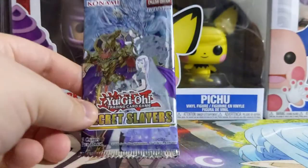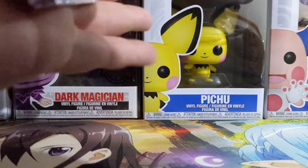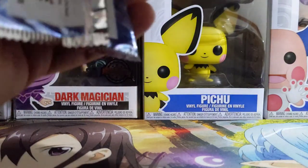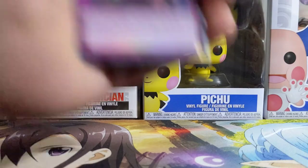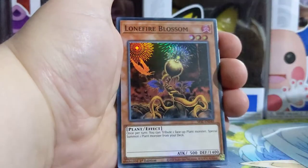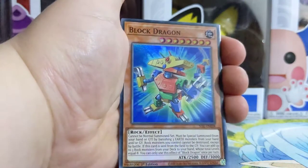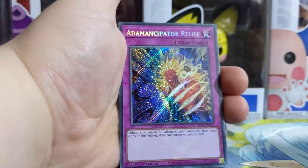Last pack. This video is actually going to probably be kind of short. If you're interested in me buying more Yu-Gi-Oh cards, please feel free to comment what set I should open, whether it would be the new set coming out or some other ones. Trap Tricks again. Lion Fire Blossom. Block Dragon. Admincipator Crystal Leonite. And Admincipator Relief. I think that was the last one — yep.